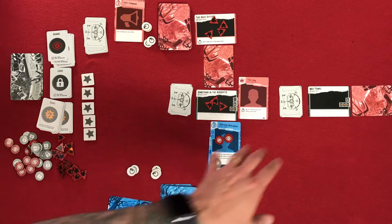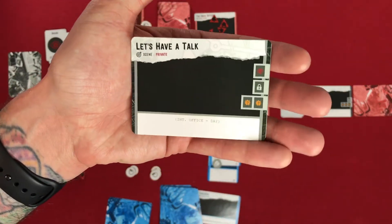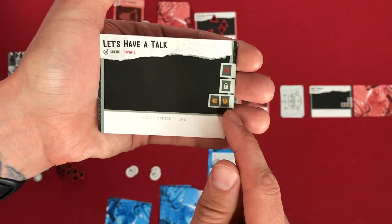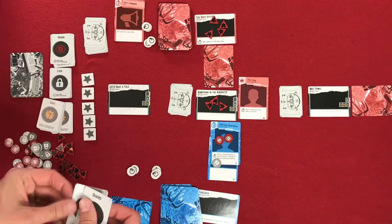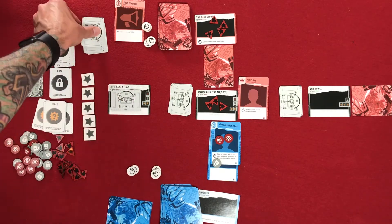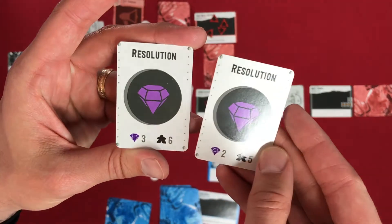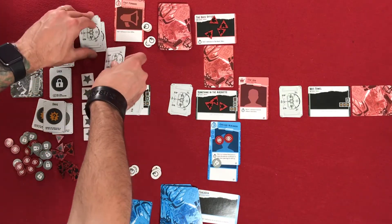Prior to the powers' turn, there are only two scenes, so we add a third scene. We draw — this is Let's Have a Talk. It's a private scene with one guard, one lock, and two snags. We'll put that there: one guard, one lock, and two snags. Draw two resolution cards and place one in the deck.